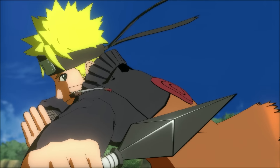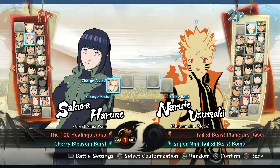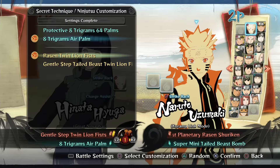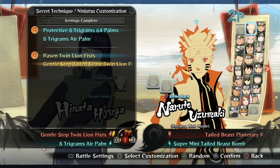If you have two controllers, go to versus mode and select player versus player — team battle, three rounds. If you don't have two controllers, don't worry, it's still possible, just a bit trickier. Go to player versus computer and set the difficulty to super easy. For your team, pick Hinata with Naruto as a support. For your opponent's team, it really doesn't matter what you pick.